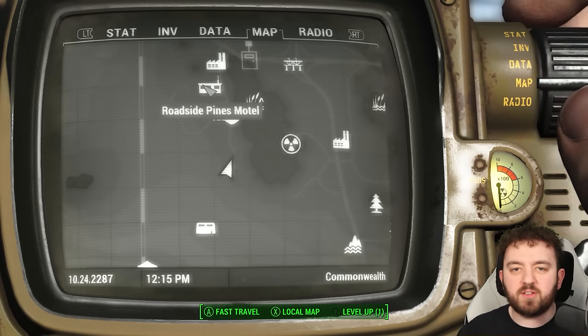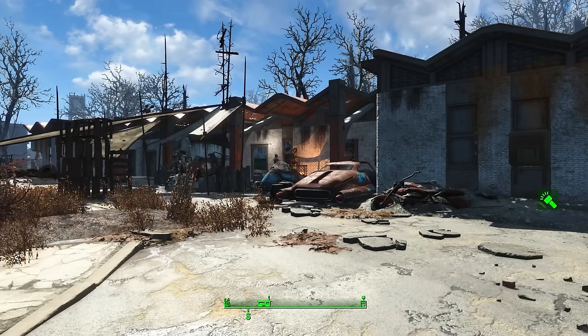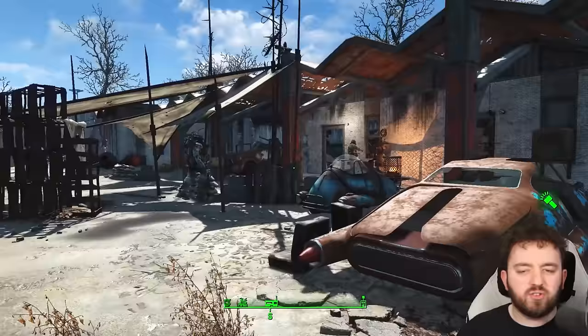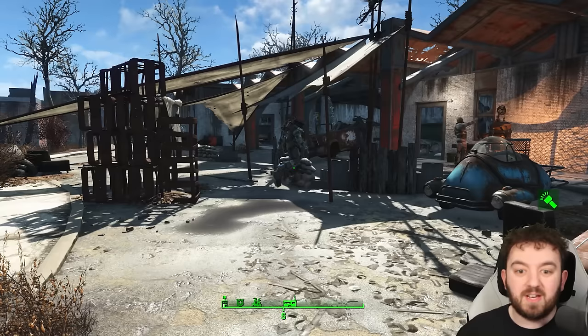Now we're going to head back to the Roadside Pines Motel where there's a raider wearing some armor. Once you've reached the motel, you can find several raiders holed up here — one, of course, wearing power armor. If you're missing any pieces, this might be a good opportunity to get it. Deathclaws do roam these lands, especially up in the hills, so you might not have to do too much heavy lifting if you lure them over — though then the question becomes actually getting the armor from the Deathclaws.